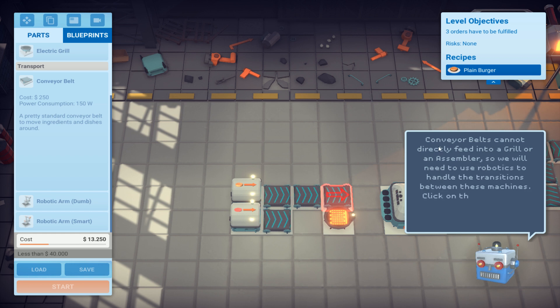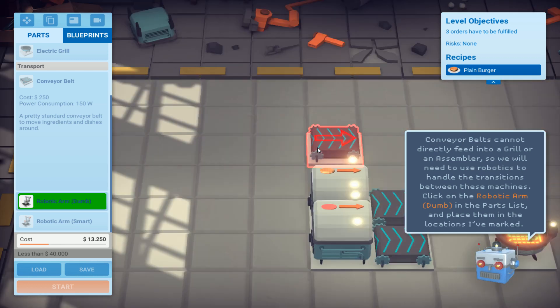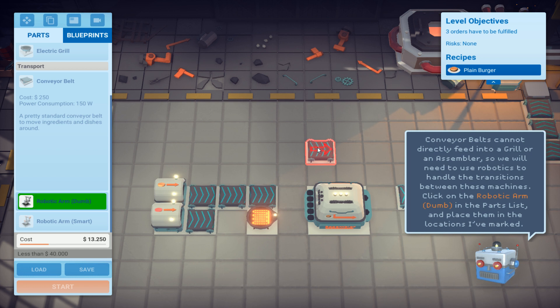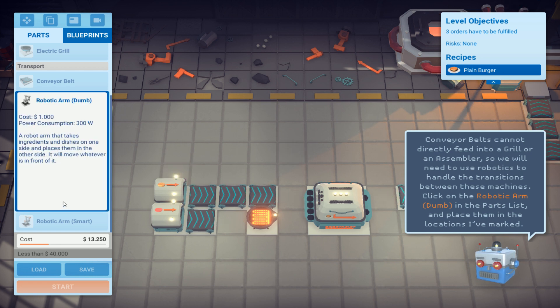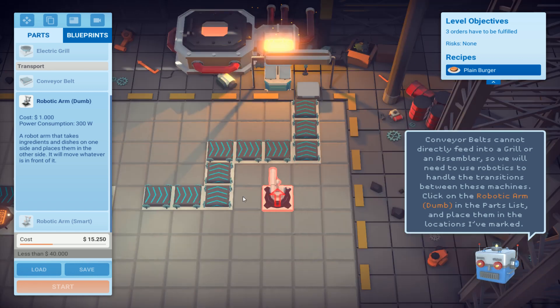Conveyor belts cannot directly feed into a grill or an assembler, so we will need to use a robotic arm to handle the transitions between these machines. Click on the robotic arm dump in the parts list and place them. We have to look if they are spinning the right way. There the conveyor belts.